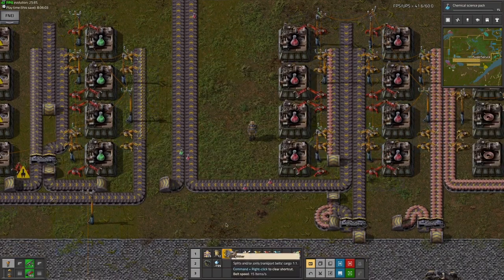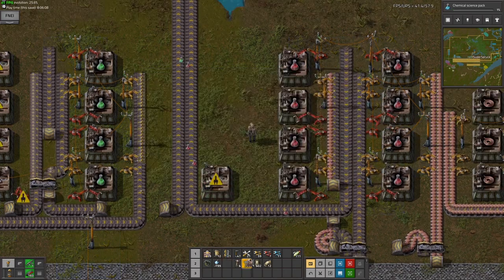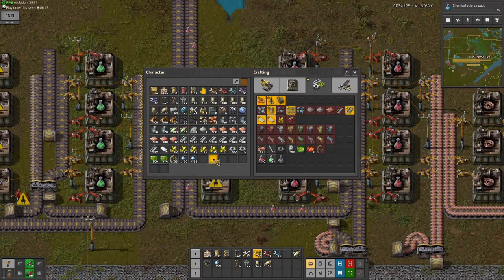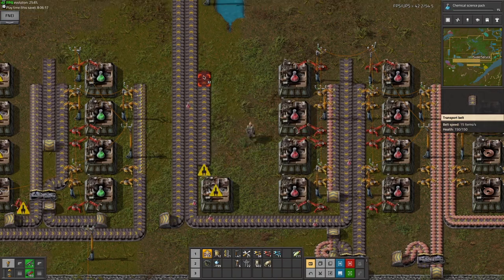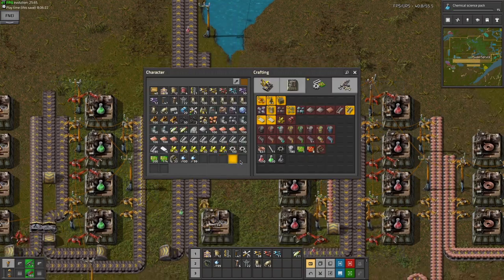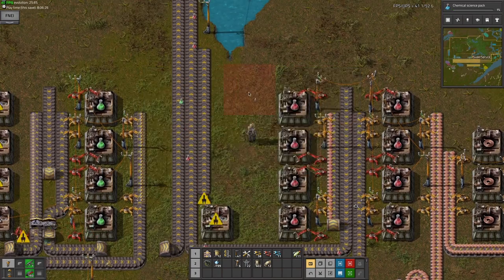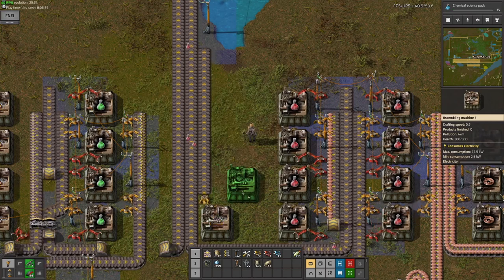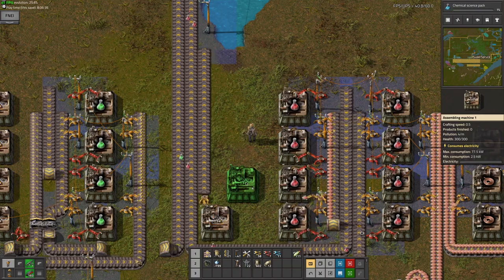I'm going to make pipes like this. I know I'm probably going to want a little bit more for the engine units. I can also put a couple more landfill here to try to place a few more assembling machines. Am I really one tile short?